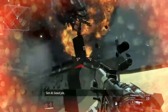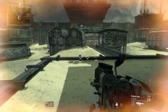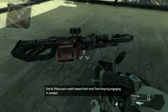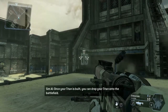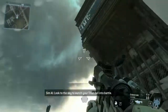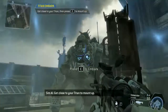Good job. Taking on a Titan is very dangerous, even with the right weaponry. Pilots earn credit towards their next Titan drop by engaging in combat. Once your Titan is built, you can drop your Titan onto the battlefield. To continue, please initiate Titanfall. Look to the sky to watch your Titan fall into battle. Get close to your Titan to mount up.